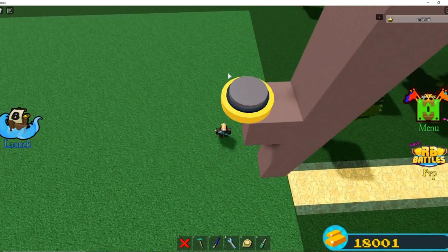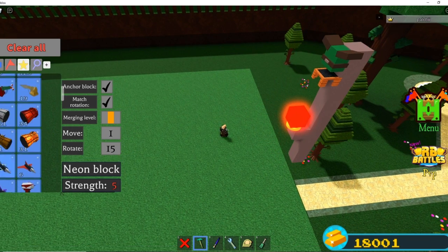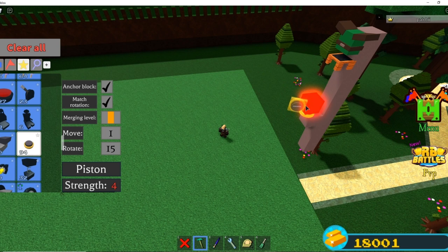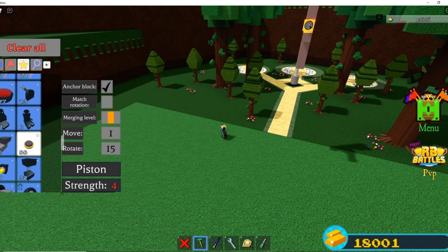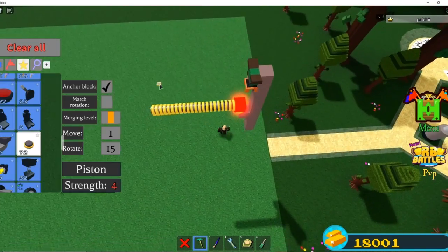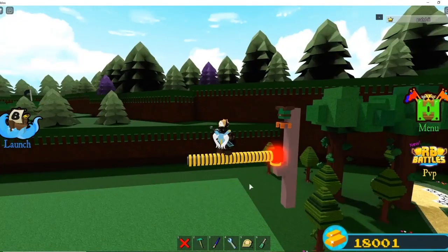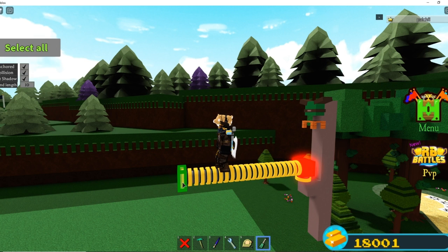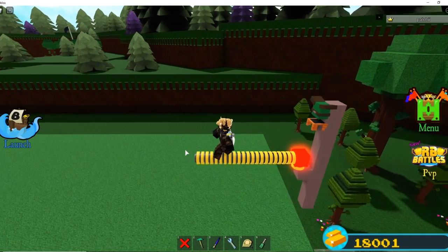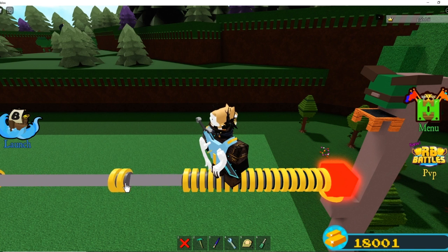I've made a laser beam tutorial already but I'll go through it for anyone who hasn't seen it. You're going to want any block, but neon is preferred because it looks super cool. Get a bunch of pistons — turn off match rotation to make life easier. The more pistons, the bigger the laser beam. Get a jetpack or build up because you need to be up here, then extend all of them. Also set anchored to off.